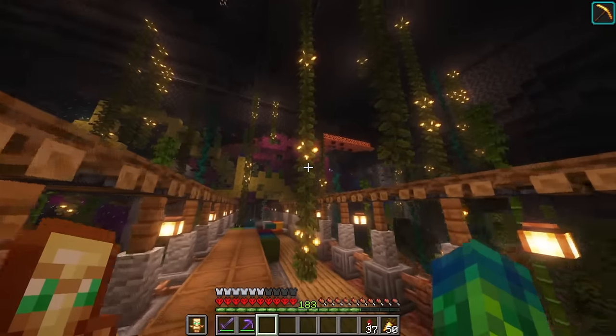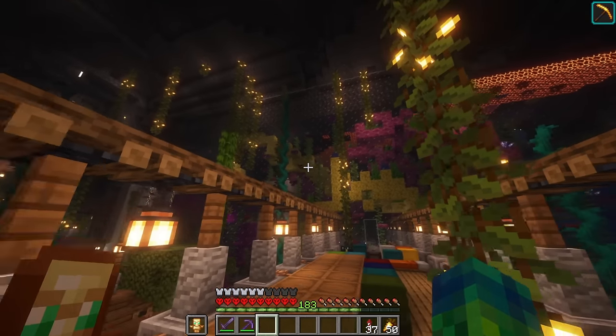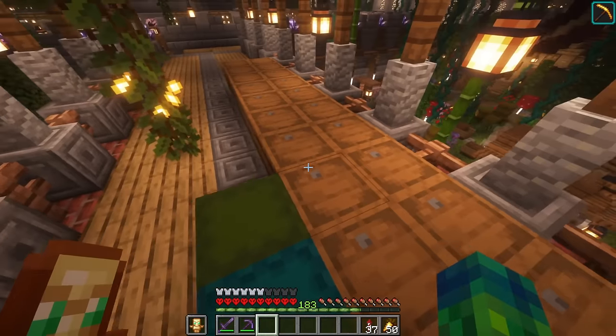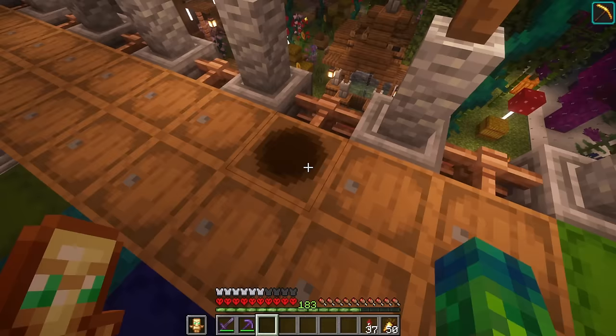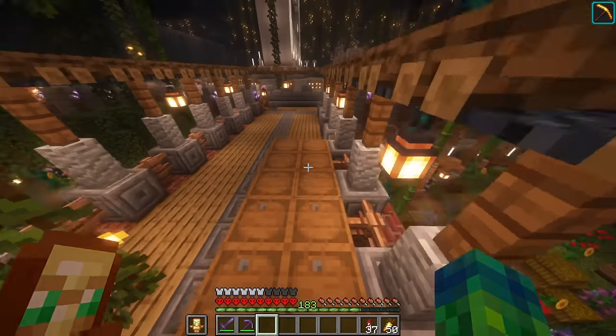I'm gonna grab more of these back at the giant glass wall — it actually looks way more interesting now that we have the magma blocks up there and all of the coral up against the glass. We have a bunch of barrels with a bunch of different types of fish designated for them — the cod, the moorish idols, the triggerfish, queen angelfish, and the ornate butterflyfish as well as a bunch of other ones.